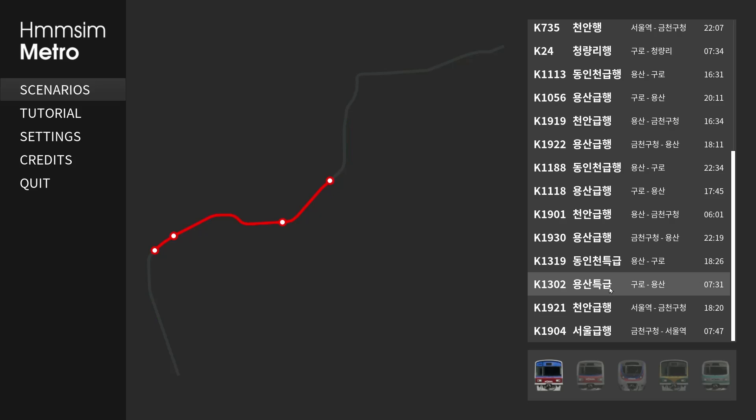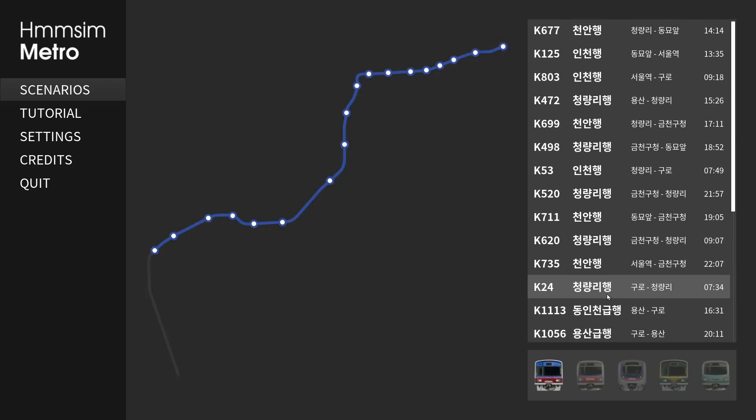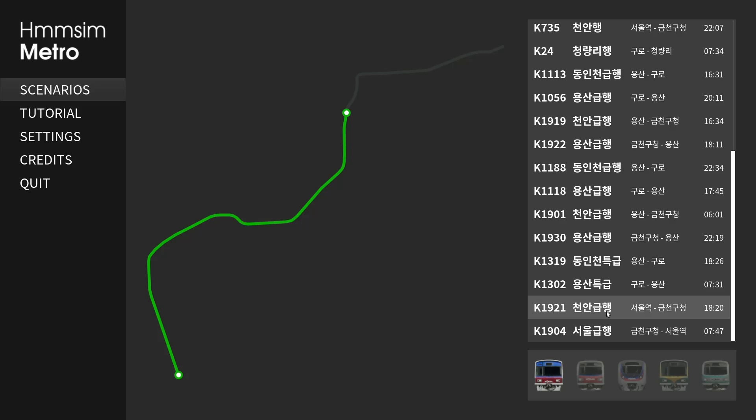Right now there are two green lines — these are straight-up express — and this is the new bit of the line actually. I think it's between here and here.